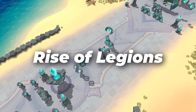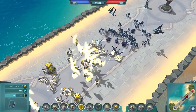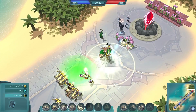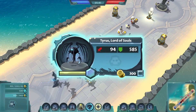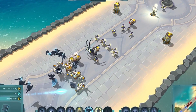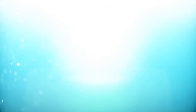The easiest way to explain Rise of Legions is that it's a mixture of MOBA, tower defence, and deck building with a hint of tug-of-war from Starcraft. The aim of the game is simple: destroy the enemy base by spawning units and overwhelming your opponent. You can spawn units automatically via spawners or drop them directly onto the battlefield. Each method uses its respective resource — spawners use essence while casting uses mana — and it's a matter of balancing the two to stay efficient.